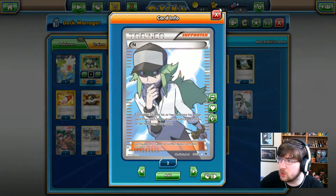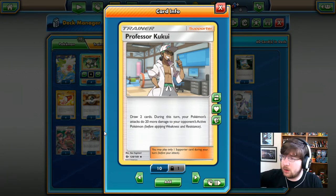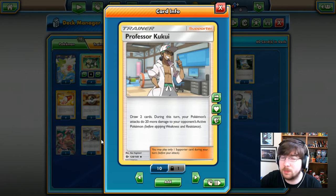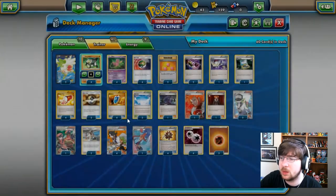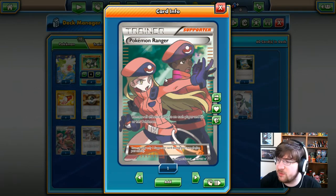We've also got Kukui — draw two cards during your turn, and during this turn your Pokémon's attacks do 20 more damage. Kukui is a pretty interesting supporter and I haven't been able to get two full arts yet, but they're coming. We also have Pokémon Ranger, which removes all effects of attacks on each player and their Pokémon. Pretty straightforward. Next up is Professor Sycamore — discard your hand and draw seven cards, keeping up good momentum.